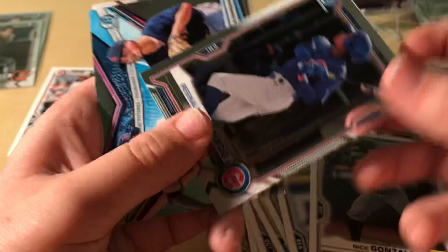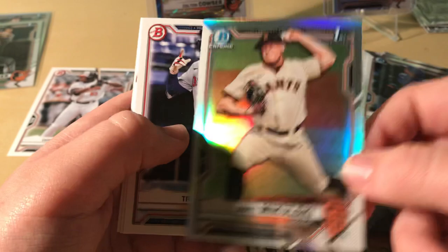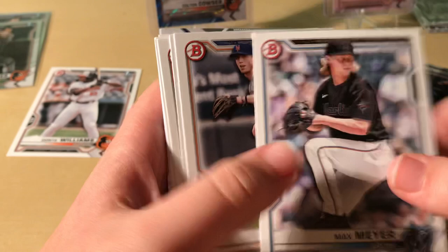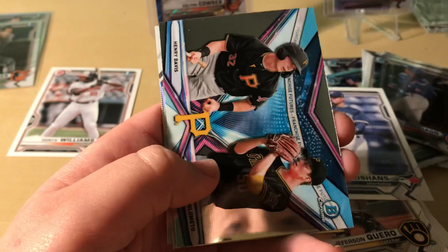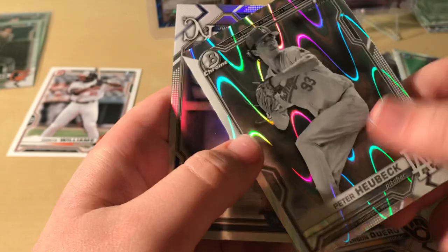Oh — Marcelo Mayer, we'll save that. Matt Mikulski, another pitcher. I say this box has been a complete dud. The chrome cards have been pretty good though. I would recommend this box — it is a pretty good gamble if you want to risk a couple hundred dollars, maybe a hundred or two. Your inserts have been phenomenal. Peter Hubek. Well, that is the last black and white ray wave. I'll see you guys next time, bye.